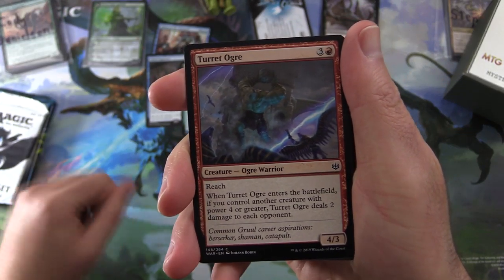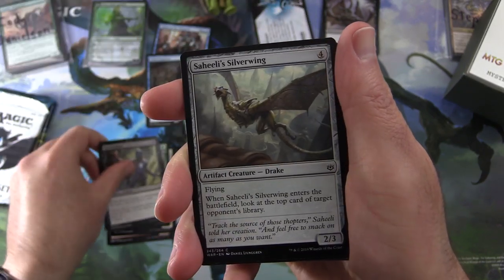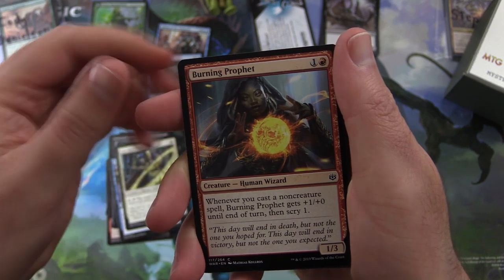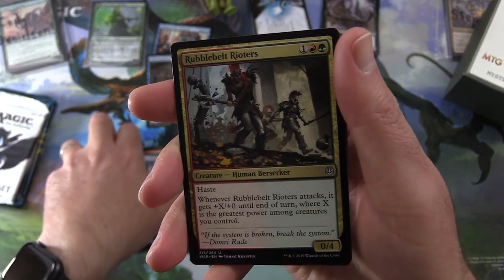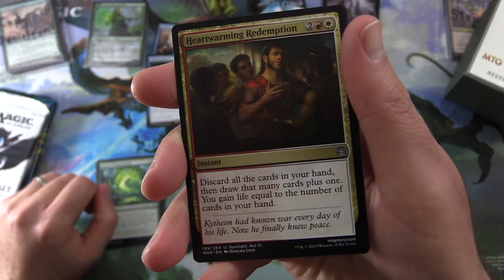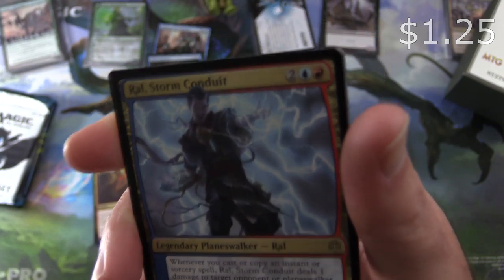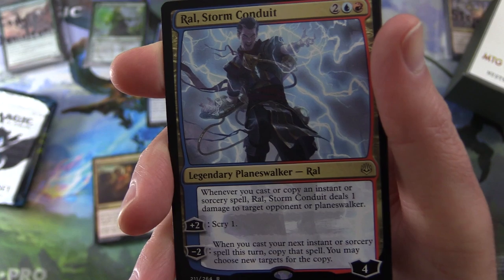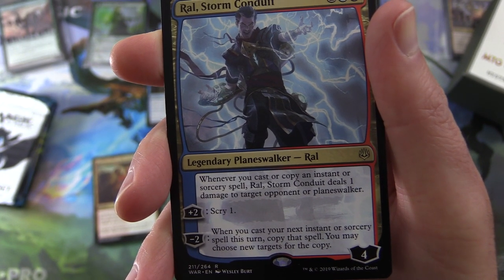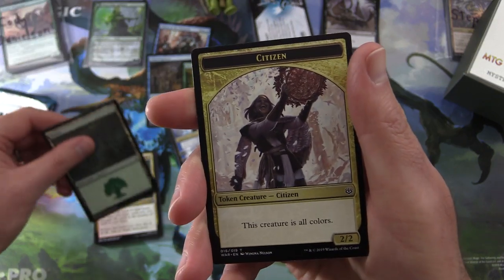Next, War of the Spark. We have Turret Ogre, Ironclad Krovod, Vivien's Grizzly, Spark Reaper, Saheeli's Silverwing, Ob Nixilis's Cruelty, Totally Lost, Lore Drakkis Enforcer, Burning Prophet, Relentless Advance. Uncommons: Rubblebelt Rioters, Bond of Flourishing, Heartwarming Redemption. And it's a rare or mythic planeswalker — we have Ral, Storm Conduit, Legendary Planeswalker Ral, four loyalty for four mana. Whenever you cast or copy an instant or sorcery spell, he deals one damage to target opponent or planeswalker. Plus two: scry one. Minus two: when you cast your next instant or sorcery spell this turn, copy that spell — you may choose new targets for the copy. And a Forest and a Citizen token.